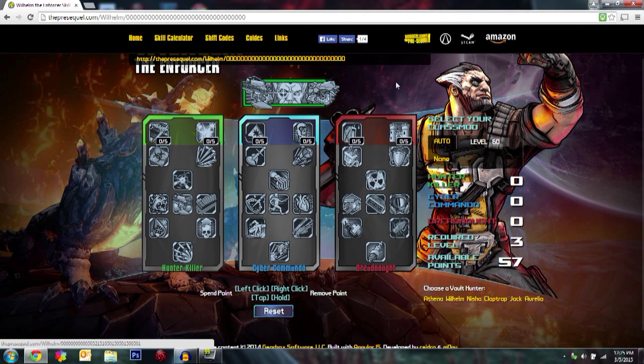Today we're going to talk about two different builds. First is the Wolf and Saint build, which is like yin and yang — hyper offensive and hyper defensive. Then we'll talk about one that's fully focused on laser and gun damage, as well as getting kill skills and resets. Still a little bit sick, so I apologize about that.